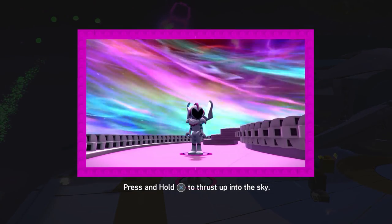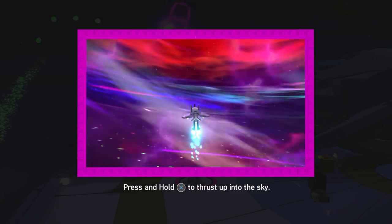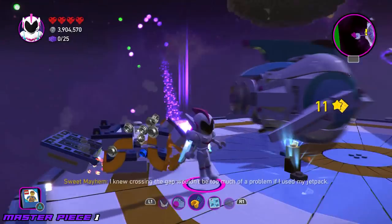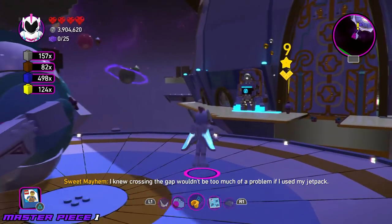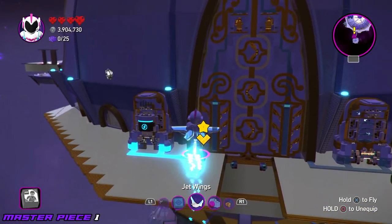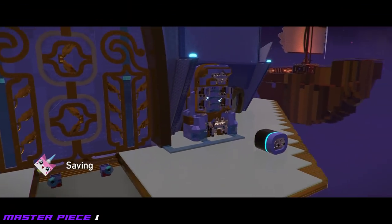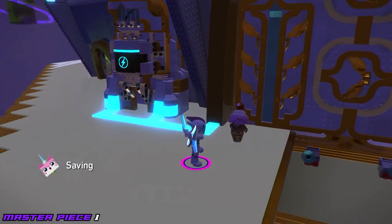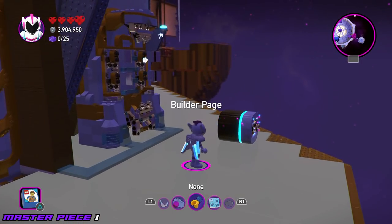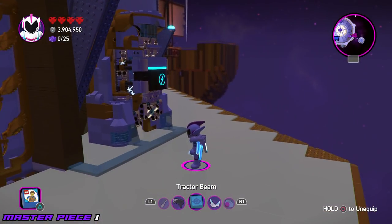A jetpack — now we're talking! Using this we should be able to get around the world much more quickly. So yes, this free roam is a little bit different — not only does it offer cutscenes, but it's also giving us items. There are some story elements to this free roam; we're going to knock those out first and then trudge our way around and get all of the rest of the collectibles. We're actually working on our first one right now.